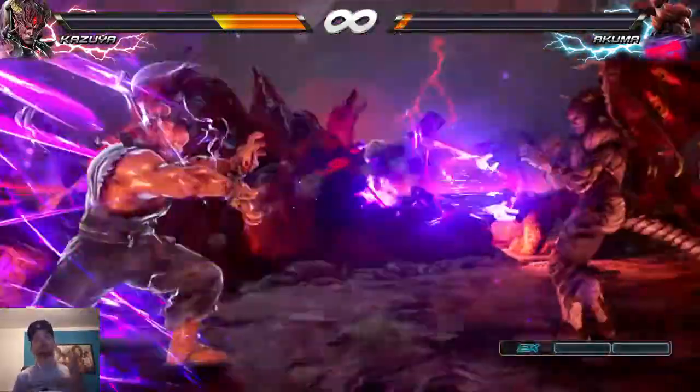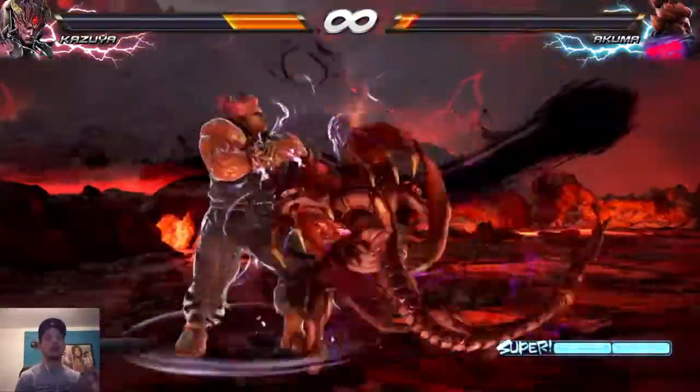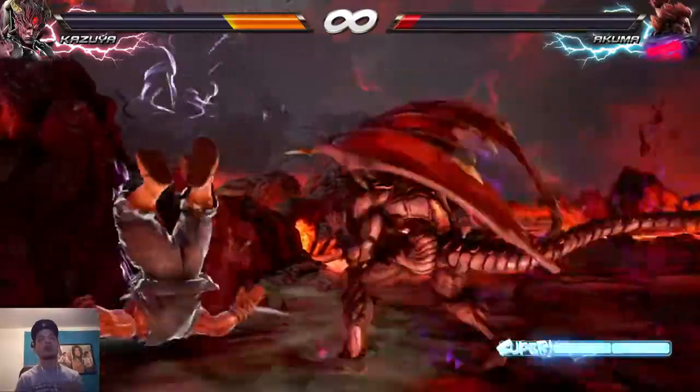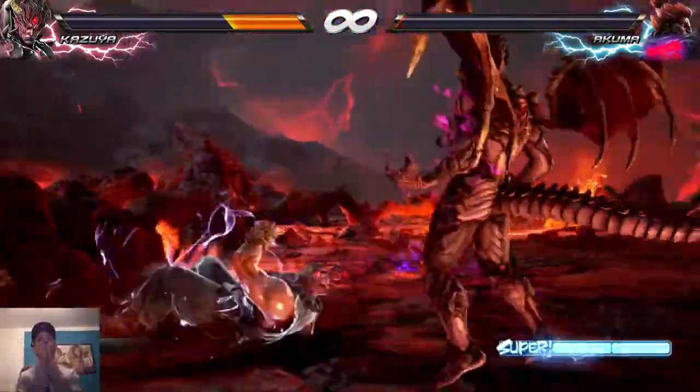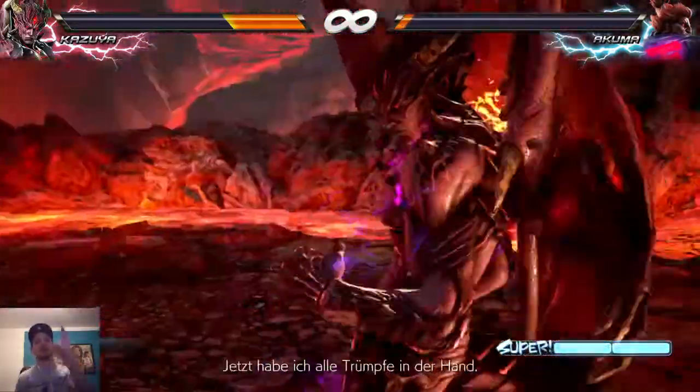If you can block his lows, then you do a 2-2 for a combo and you do a hell sweep into a one follow-up. And that's basically it — you keep your range, you don't go up close like that.